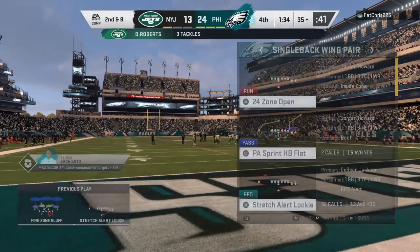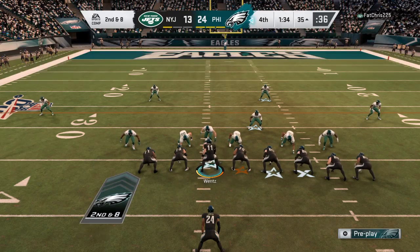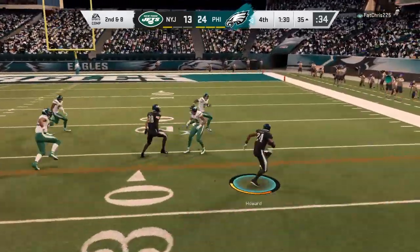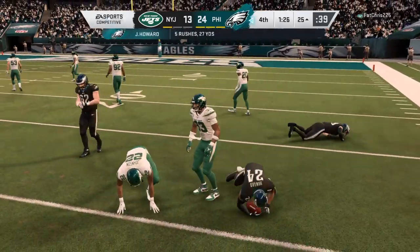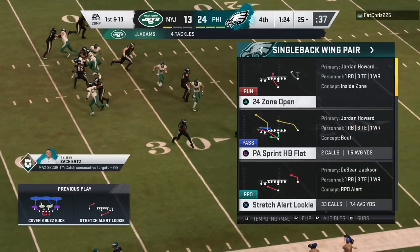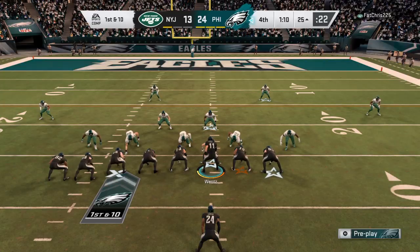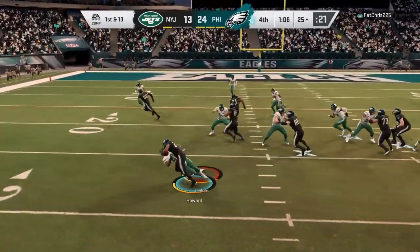The Jets going to use the second of their three timeouts, and the clock will stop with just over 90 seconds to go in the ballgame. On the give, running right is Howard, and he's able to get it down to the 25-yard line — nine yards to pick up there, and it's a first down. This type of running back, this size and intensity, usually gets better as the game goes on.